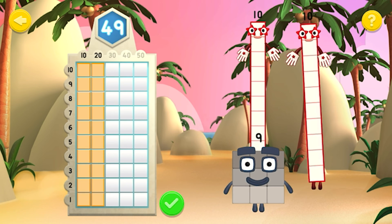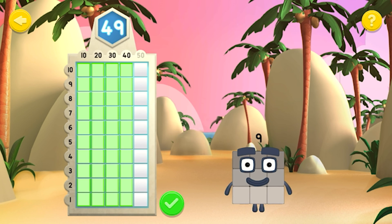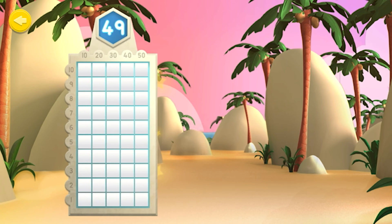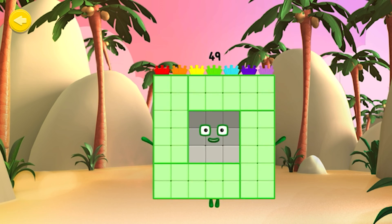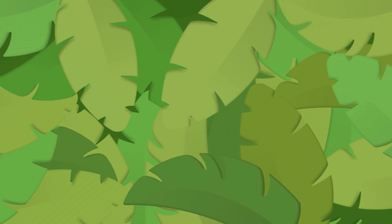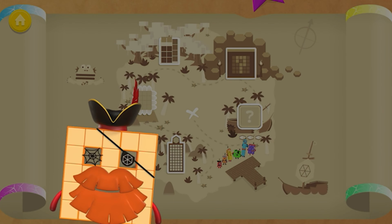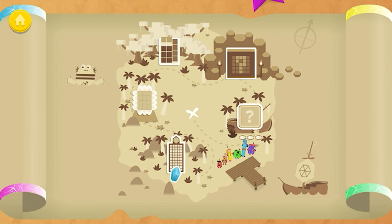49! That's right! You rebuilt number block 49! You're a 10s and 1s expert! Hexagon Island! You've won part of a crystal! Excellent number blocks training! Keep playing to collect more!